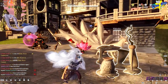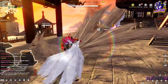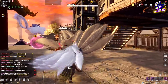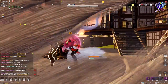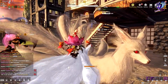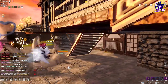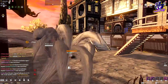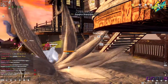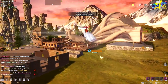Oke guys, jadi kali ini kita bakalan nyari star stone ya, nyari star stone-nya itu ada di luar angkasa. Jadi kali ini gua bareng temen gua — ada Letter sama Kuro — yang bakalan jadi astronot. Kita bakalan ke luar angkasa untuk nyari star stone. Nanti di sini gua bakalan ngasih tau cara-cara untuk mendapatkan star stone dengan cara sesimpel mungkin, yang enggak susah-susah amat — enggak perlu ngelompat-lompat, grapping-grapping enggak usah. Sebelum kita lanjut ke videonya, jangan lupa di-like and subscribe ya. Oke, let's go.